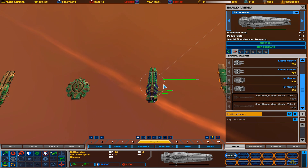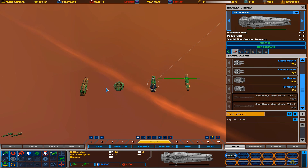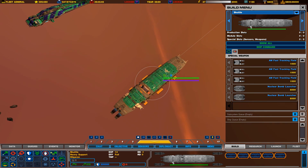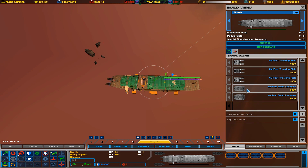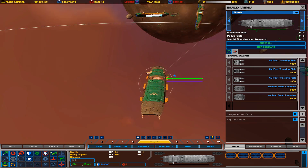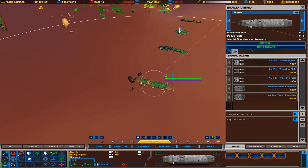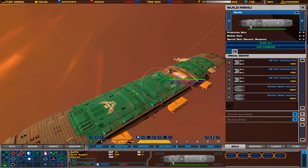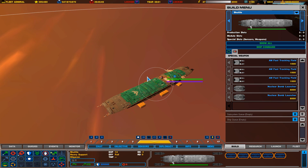In the Homeworld 2 Complex mod, we have four different levels of battlecruisers. This shuttle over here isn't really considered a battlecruiser in my eyes, even though you can build stuff on it and it has nuclear bomb launchers. I don't use the shuttles much — I prefer the old classic battles from Homeworld 1, where you just build a bunch of ships and kill each other. I just let them die and rebuild my fleet back at base and prepare for the next wave.